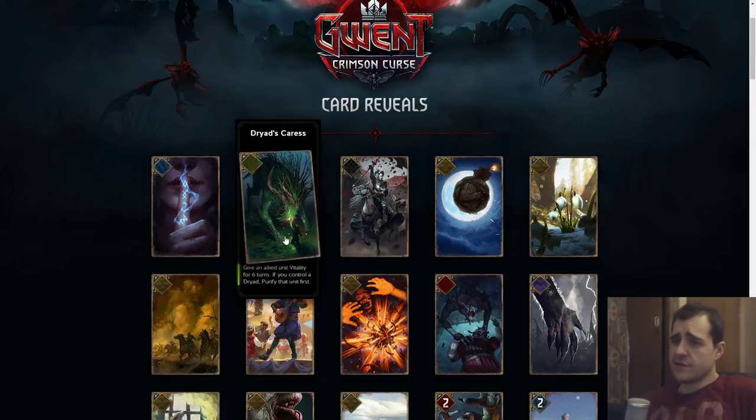Dryad Scaurus: vitality for six turns. If you control a Dryad, purify that unit first. This is a lot different because you're getting six vitality, although that can't be wasted unless you die — which can happen. Six turns is quite a bit. You might want to play value generators in the first half of the round, so you've got to play this pretty early to get value from it. Also purify, which is good, but this is not an exceptionally good card.